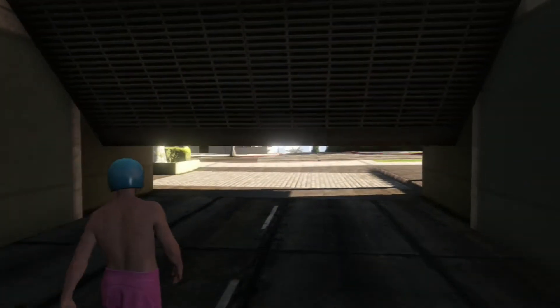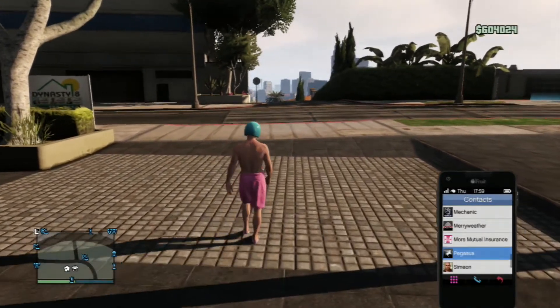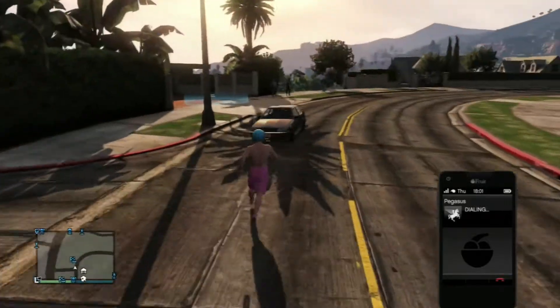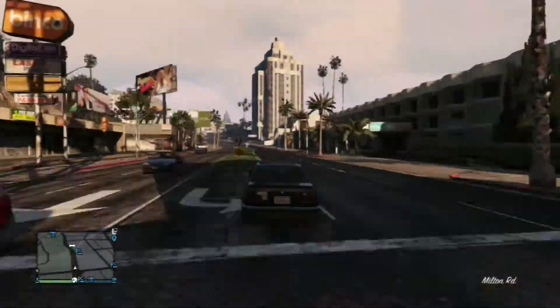First of all, what you're going to want to do is stand outside your garage or stand near your garage. It doesn't really matter but it works best when you're as close to your garage as possible. Once you're out of your garage, go to your phone, go to contacts, go to Pegasus, and call up any vehicle. I prefer the stretch because it's the fastest vehicle to get you there and back.